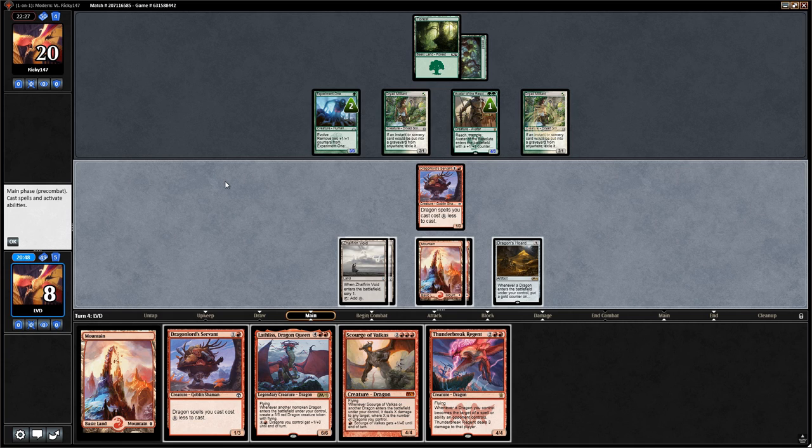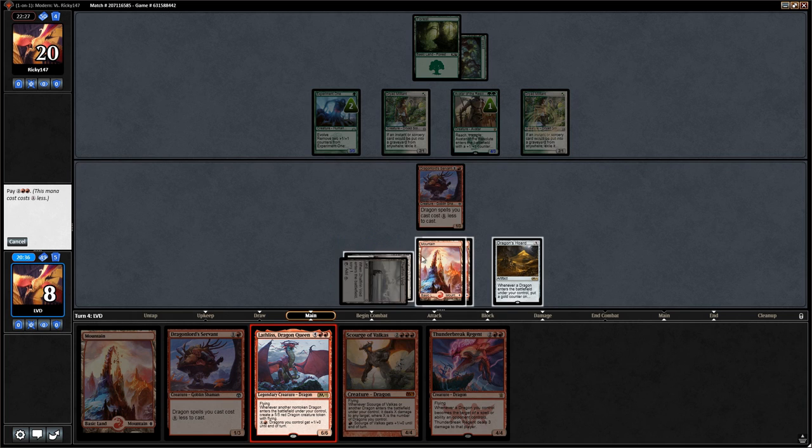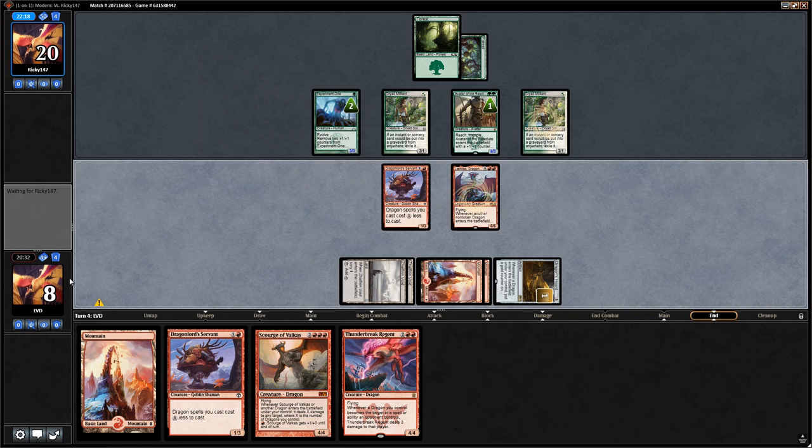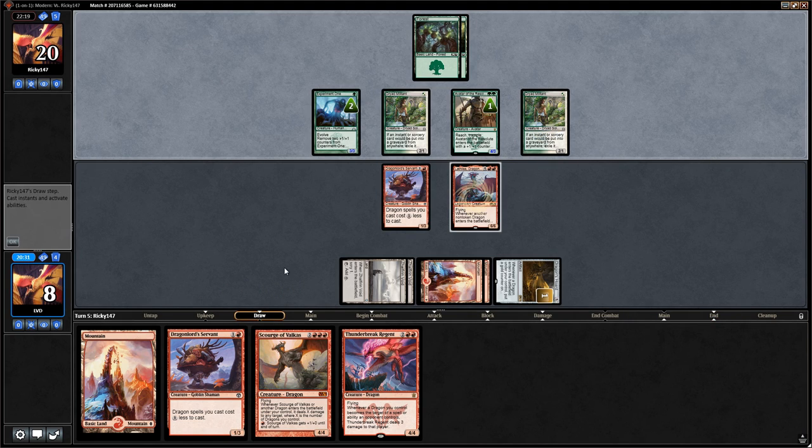We consider playing Lathliss here — a 6/6 blocks Avatar pretty well, and if we untap with Lathliss we probably win the game. That seems better than playing Scourge, which just kills Dryad Militant and trades for Avatar. We're at a virtual 8 life, so hopefully they don't have pump spells like Aspect of Hydra.